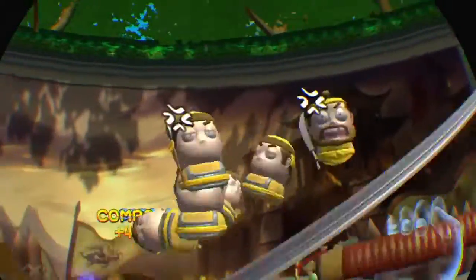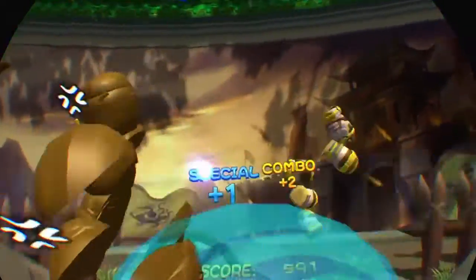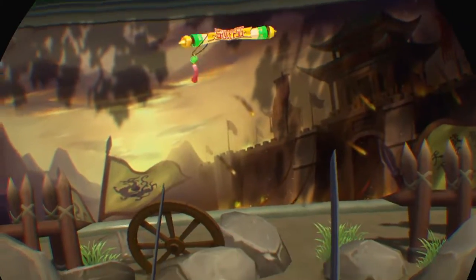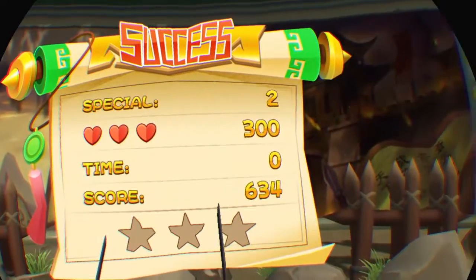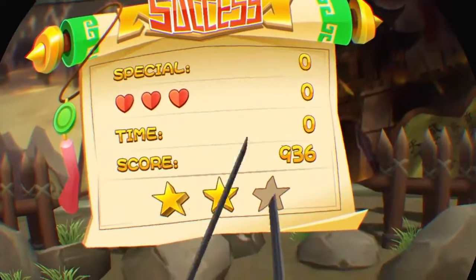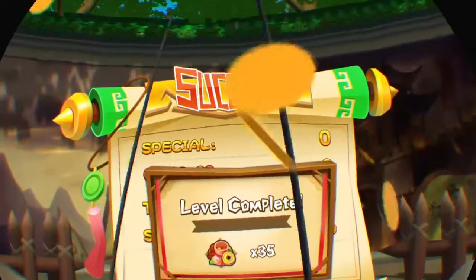In each world I think there's like three levels, and then you get a boss fight, and then you go on to the next world. The boss fight is just one boss that comes down, and then you've basically just got to go all out on him.